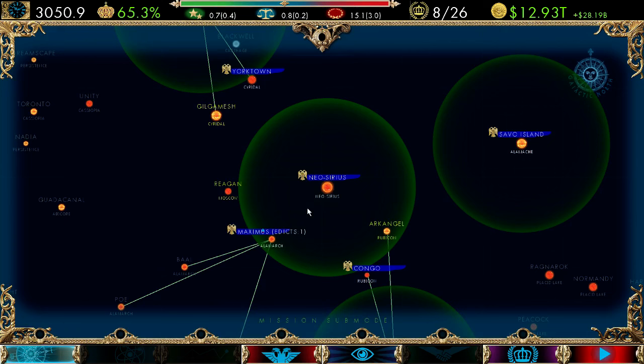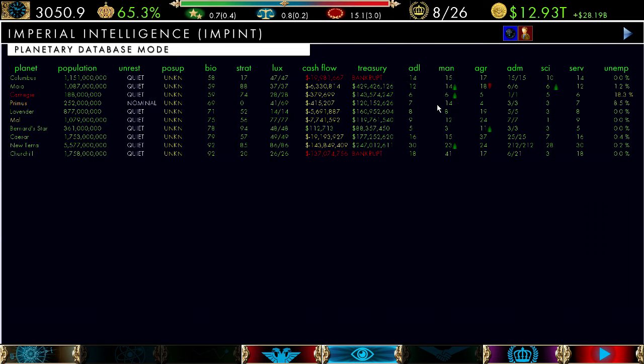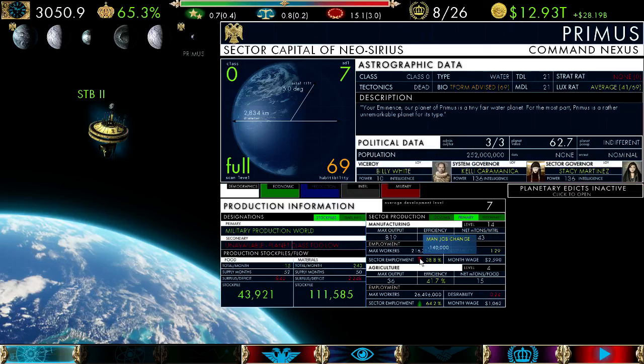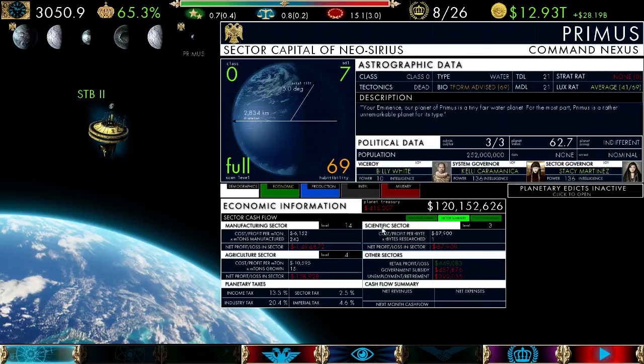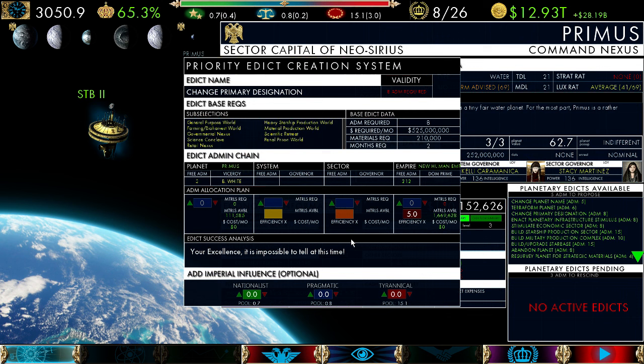We got three alerts. Planet Primus is at maximum development level — no room there. Carnegie has upgraded to level one. Looking at Primus more carefully, we've lost a lot of manufacturing jobs. It has an ADL of seven — we may want to try increasing the wage, but the planet treasury is not looking healthy. The government subsidy is low for a sector capital — that's pretty pathetic. We probably want to create more jobs. Everything's losing money and for a military production world with a strategic rating of zero, that's the problem. We need to change the designation — maybe to a governmental nexus since we need more admin for this sector. It's considered a tyrannical act because people generally consider more government a bad thing.